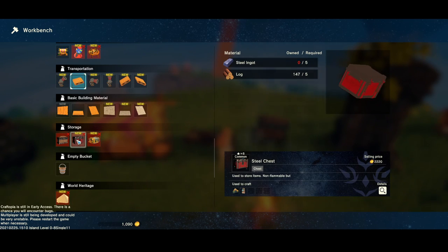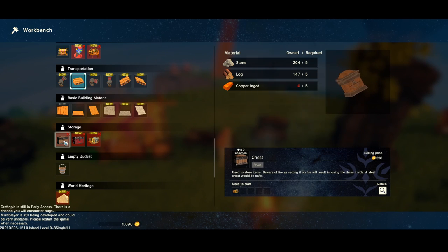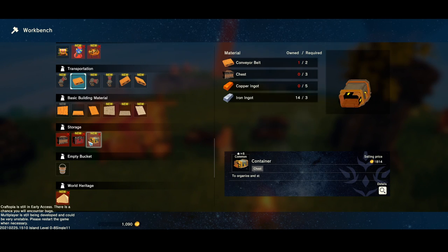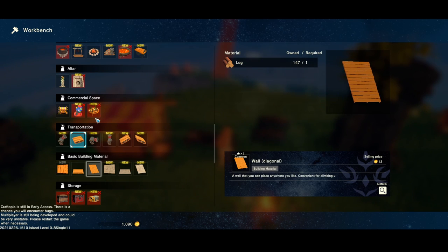What's this? It's used to store items — beware of fire, as setting it on fire results in losing the items inside. A steel chest would be safer. There's also one that's not flammable but vulnerable to explosions and impacts — not as safe as an adamantite chest. And there's a container description: 'to organize and store is the greatest pastime for certain kinds of people.' That's true, and I ain't that type of people.